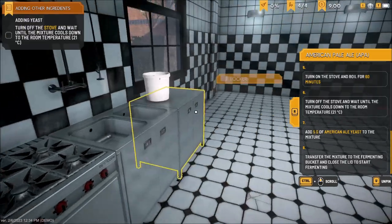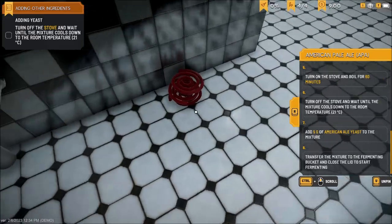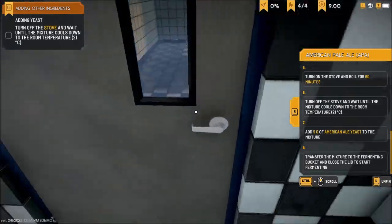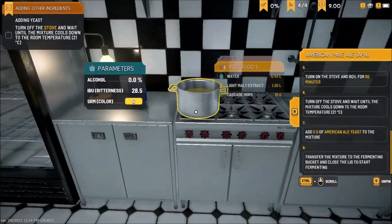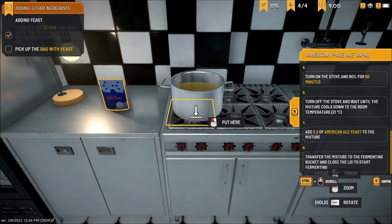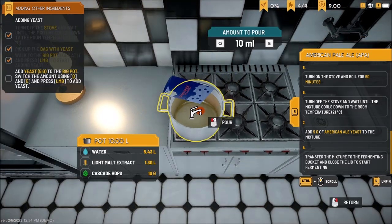Let's turn off the stove. A few things that have changed — the hoses are a little bit better. For the most part back here everything seems to be the same. Now we're down to 21 degrees Celsius — I need to bag the yeast. Let's put five grams in it.